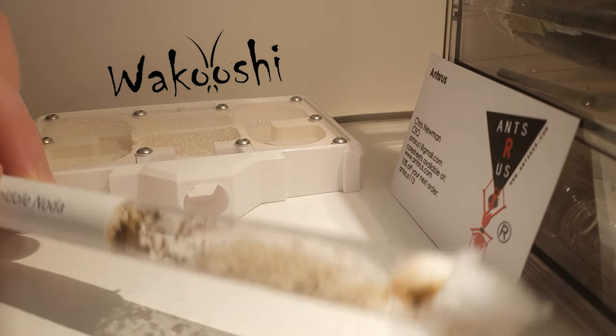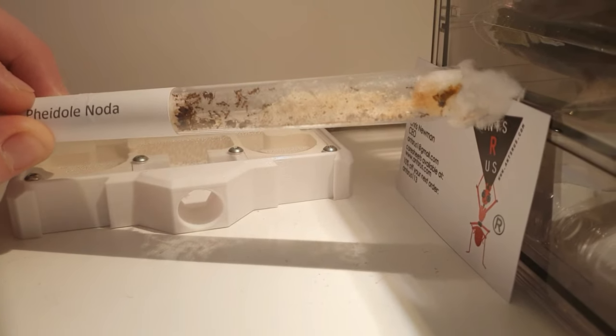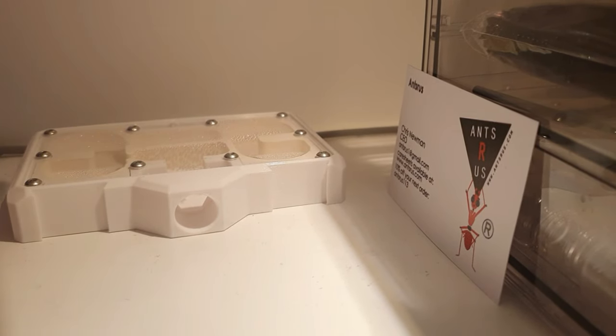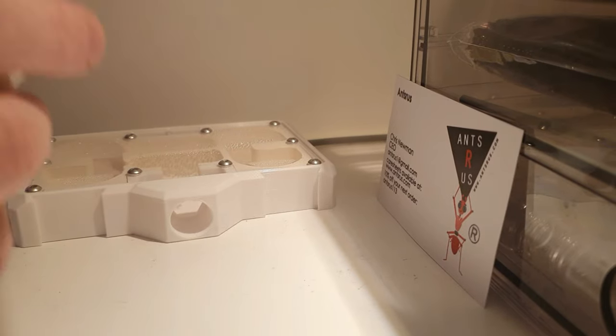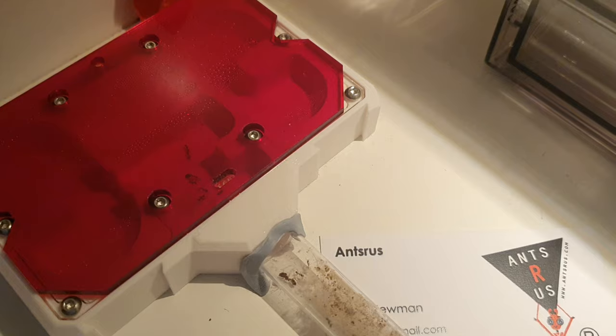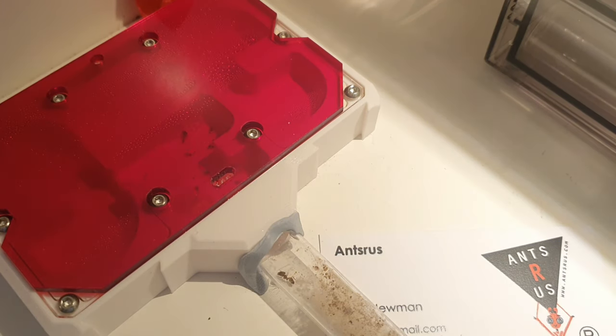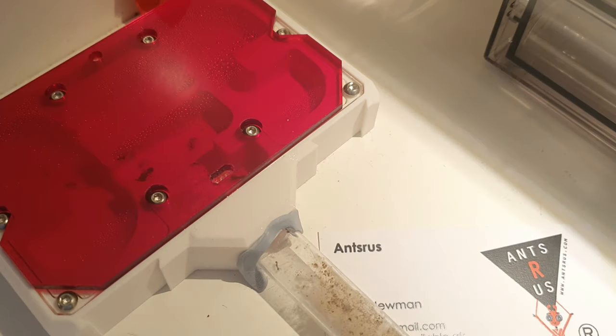I'm putting this colony into this Wakushi MS 3.5 nest. It's a 3D printed nest with a gypsum insert. It will help me provide the perfect environment for this colony as well as being able to keep an eye on their progress. So I'm going to hook up the test tube now and let them explore their brand new space and move into what could possibly be their new home.